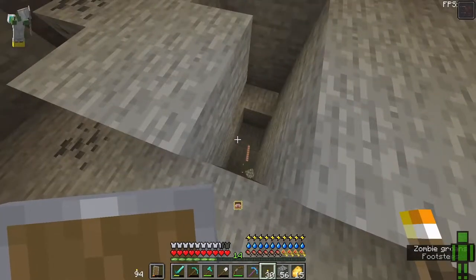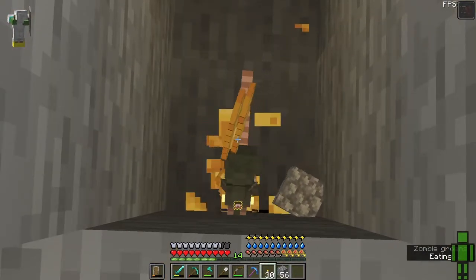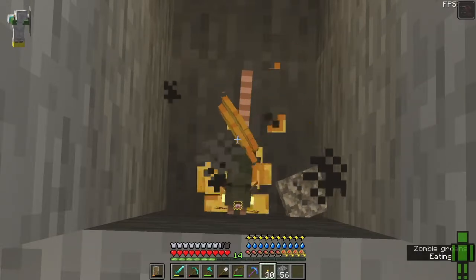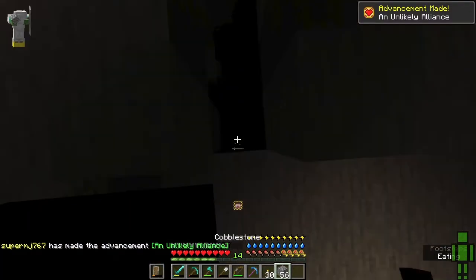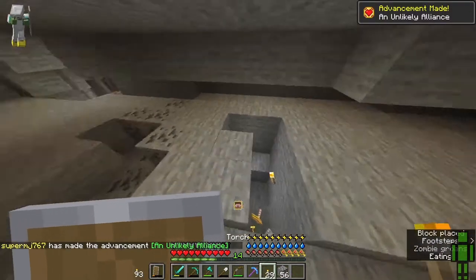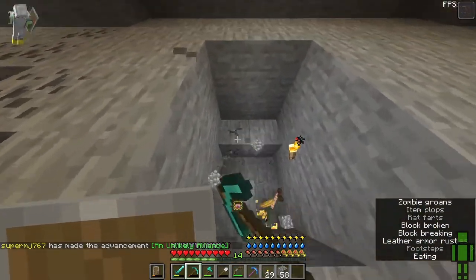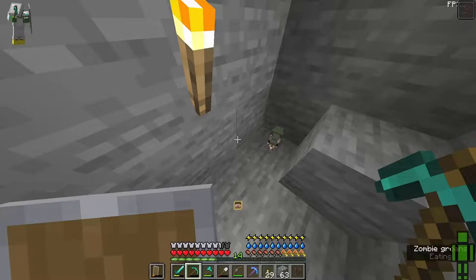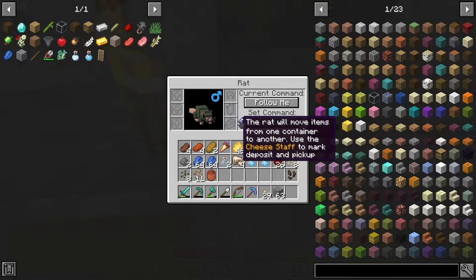There's another rat over there. I'll get this one first — here's some cheese, eat it. Oh come on, trust me. He eats really fast! Does that mean he's on my team now? I'm going to name him Buddy. What is this? A rat can hunt monsters? I don't want him to do that right now — I'm a zombie.